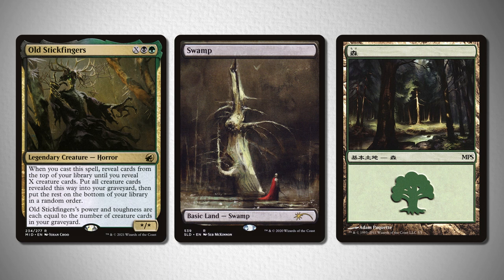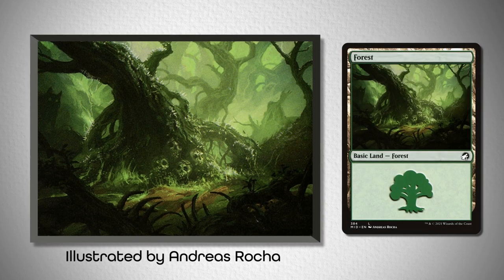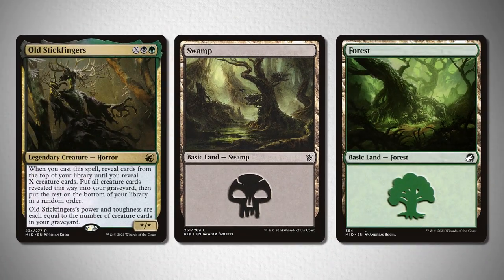However, for a more budget option, you could go with simply matching the overall painted aesthetic of Old Stickfingers with this swamp illustrated by Adam Paquette from Concept Art Kier, and this forest from Innistrad Midnight Hunt illustrated by Andreas Rocha. Each of these places emphasis on the twisting and gnarling of a main tree in the foreground, and both come with color styling to help reflect the color identity of the other within their artworks and tie it all together.